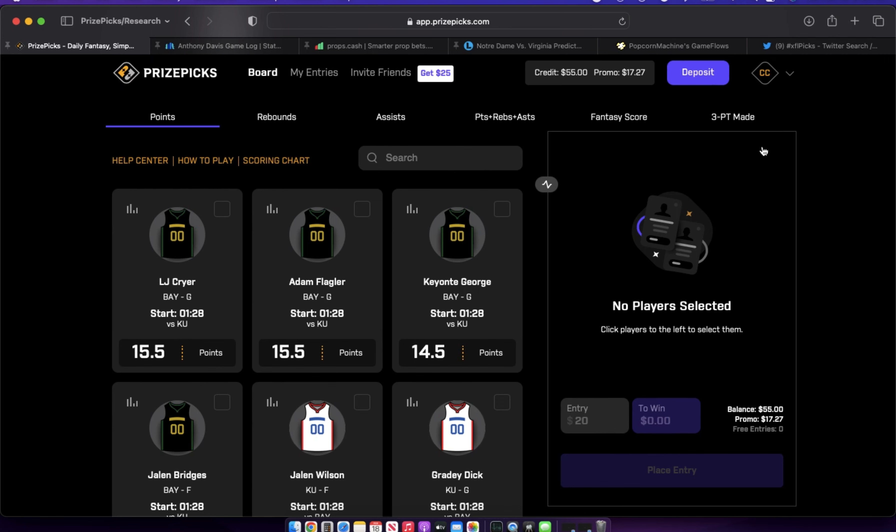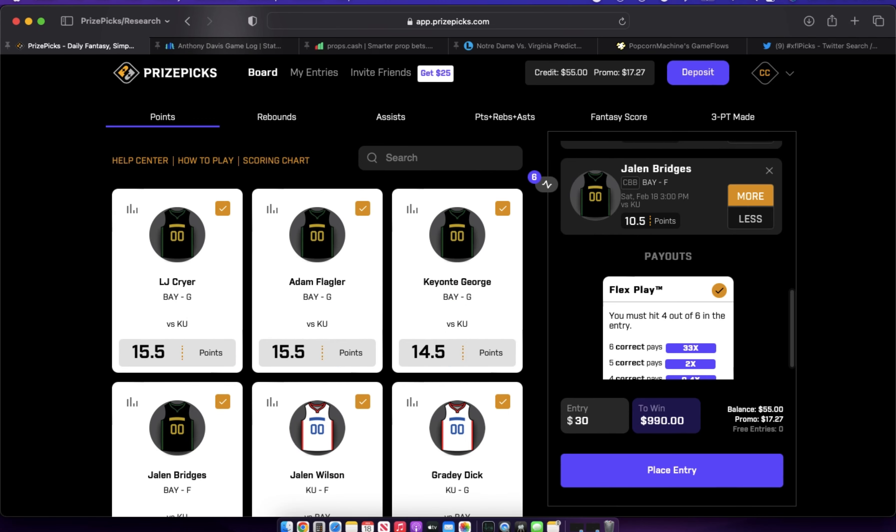Now let's talk about mistakes I've made that have cost me money. Number one: emotional betting, or rage betting. We've all had bad nights and tried to chase them with more bad picks — what happens is you lose more money. We lie to ourselves and say 'I'll make it up with this next pick' and put more money in. This is a great way to destroy your bankroll. Most of the time you're playing slips based on emotion and not your research.